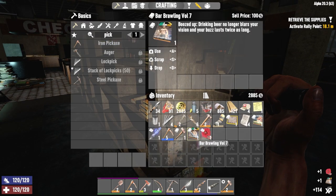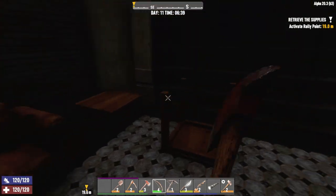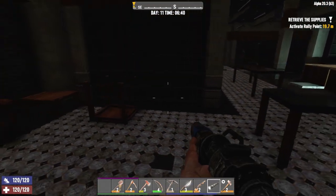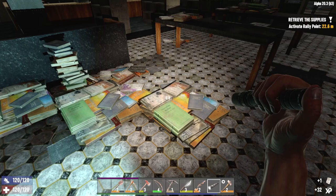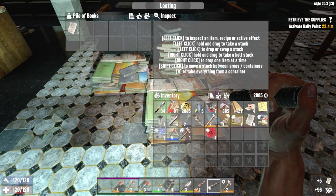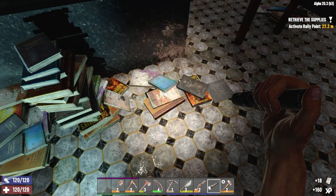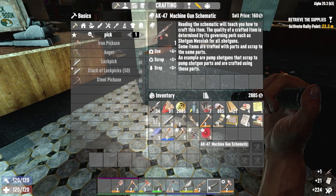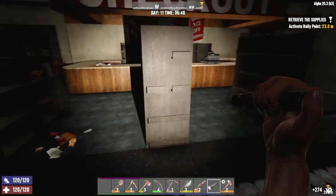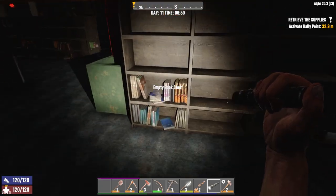What's this? Bar brawling — beer no longer blurs your vision. Nice. It's just everything falling apart, nothing to be worried about. Look at all these books. It's a lot of paper as well, but we're going to just hit the button. What was that? A machine gun. I'll take it. I think I like the sound of a machine gun.